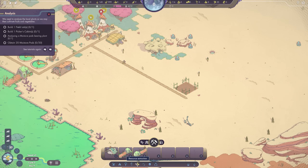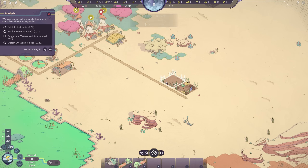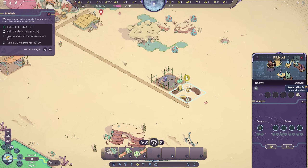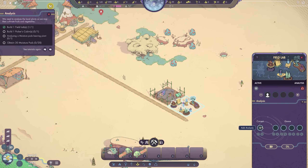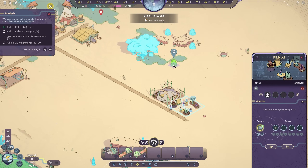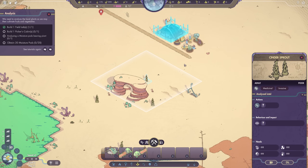We'll do just the one picker's cabin for now — we're going to need two eventually. Let's get it set up and start establishing some food supply — that's why we're chasing after moisture pods. Field lab is done. Let's assign a single citizen for the time being and assign some tasks. We're going to analyze using surface analysis — I believe there are three types of analysis available in the full game, though we just see two available here. Surface analysis is the most baseline level. We're going to do it to these guys, and these guys, and queue up the cinder sprouts as well. I can only queue so many at a time.